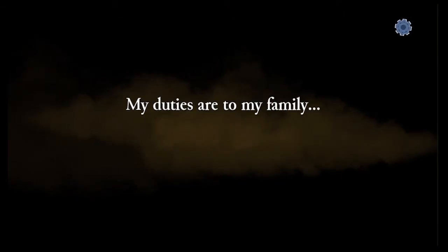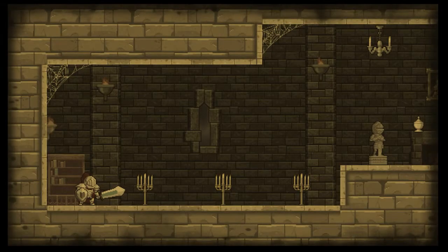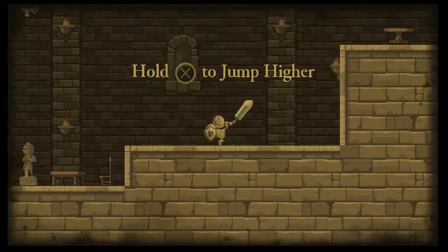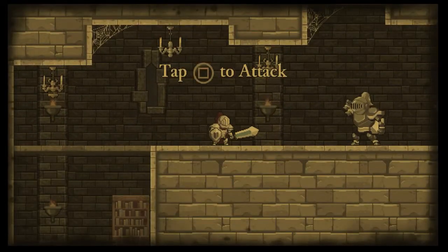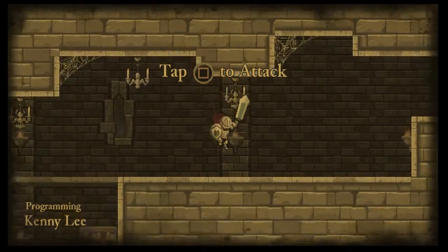That must be us then. My duties are to my family. Cross-save enabled. I'm loyal only to myself, of course. Right, are we controlling the guy? Yep, we are. Tap X to jump. Hold X to jump higher. Tap square to attack. Pretty easy.